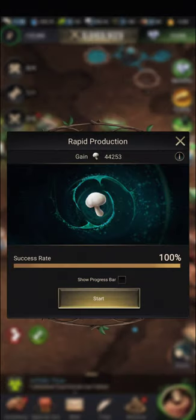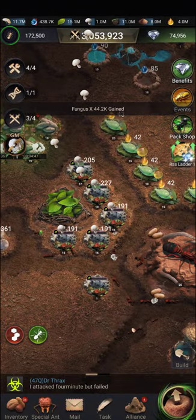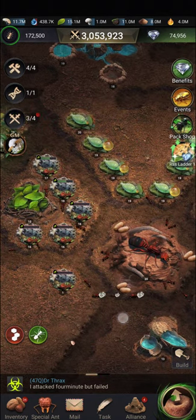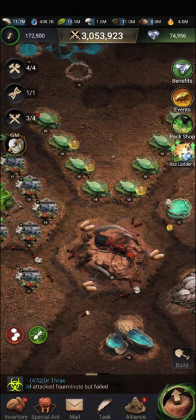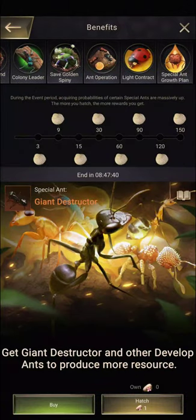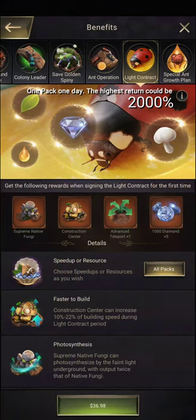You can get more by making use of rapid production as usual. If you are a paying player, you can go to the benefits and go to the light contract.